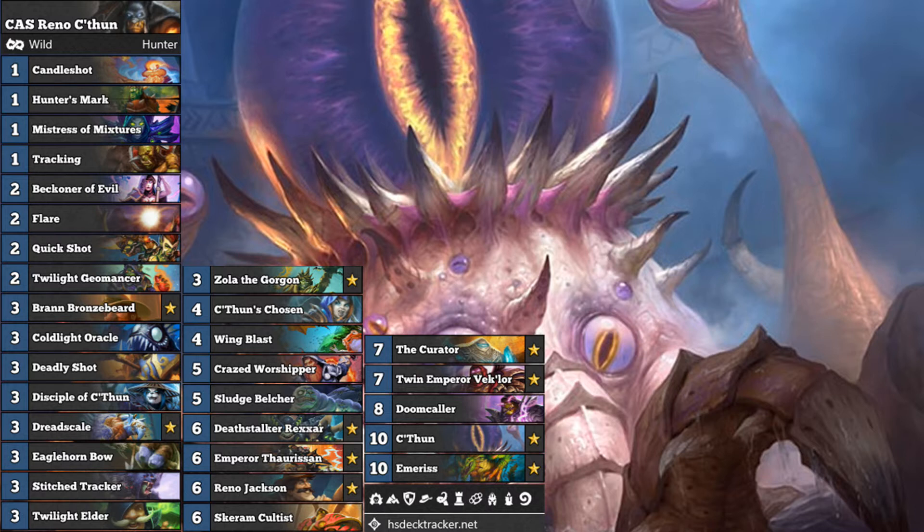I've played a little bit of Reno Hunter over the last few weeks — you've seen me publish a couple of videos. Dain, who is a phenomenal wild mode player, has been having a lot of success with Reno Hunter and I've played a couple of his decks. The question is: are C'thun minions better than, or just as good as, the normal minions or spells that Reno Hunter would play? The whole idea of the C'thun minions is to buff C'thun, but on their own, are they good enough?